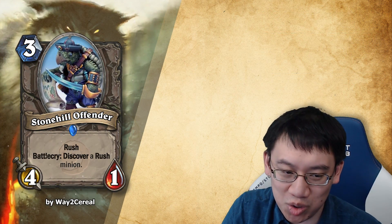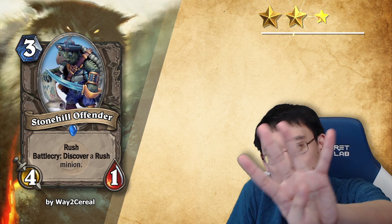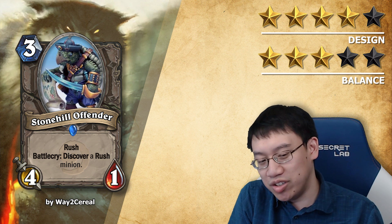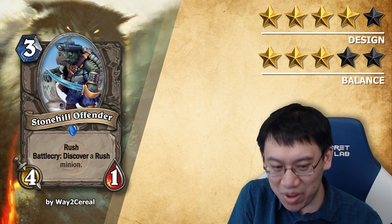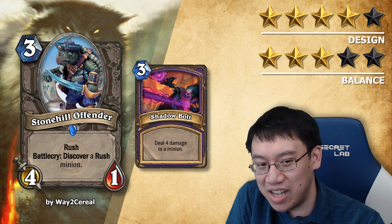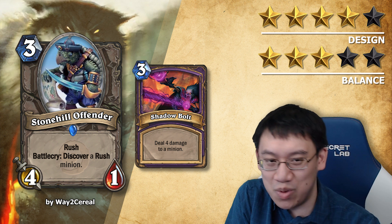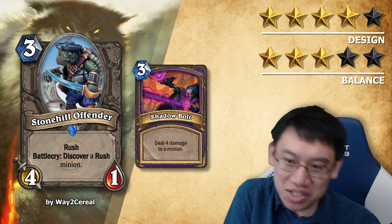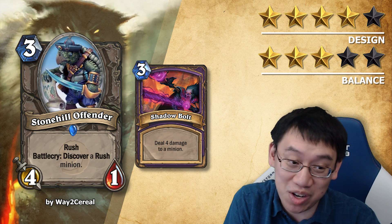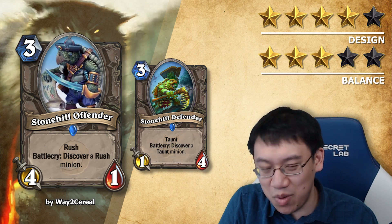Stonehill Offender: 3 mana 4-1 neutral minion with Rush. Battlecry: discover a Rush minion. Very aggressive looking turtle. Design: 4 stars. Balance: 3 stars. I enjoy the remix on the beloved Stonehill Defender, but it's way too overpowered. 3 mana deal 4 is essentially Shadow Bolt from Warlock, and certainly not every class can do 3 mana deal 4. Not only is it 3 mana deal 4, you also get a card with it — it's such a stronger Shadow Bolt. It does need to get nerfed. My suggested nerf is 4 mana, and not just that — it should also be a 4 mana 3-1. Still too powerful at 4 mana 4-1. Yes, this does ruin the mirror synergy with Stonehill Defender, but this card was never going to be balanced if you just mirrored Stonehill Defender.